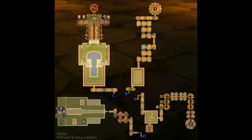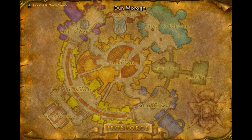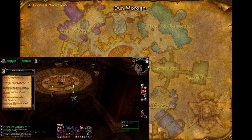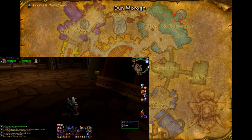Once you reach level 34, all quests for the Scarlet Monastery will become available. To begin, head on over to the Hall of Explorers in Ironforge and speak with Librarian May Paledust, who will offer you the quest Mythology of the Titans. You will be asked to find this book inside the Monastery, and once complete, she will reward you with a green neck piece.